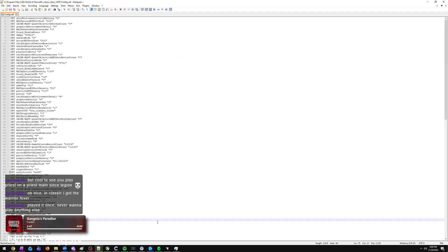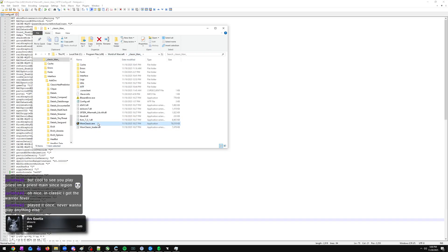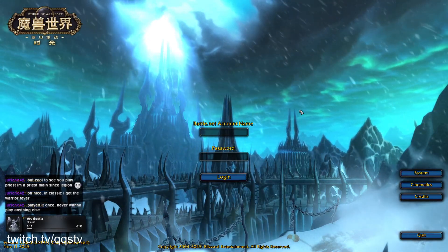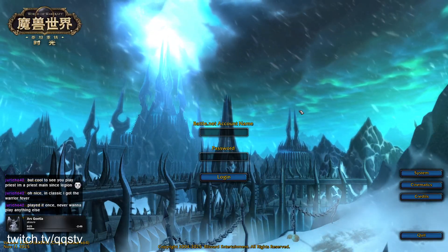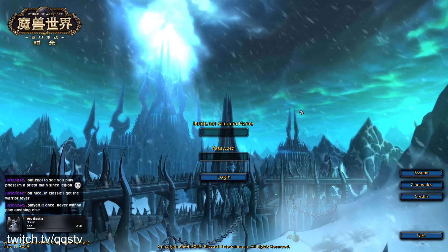Save the config file and then go back to your Classic WoW folder and launch the game. Once you're in, set yourself a two-minute timer — please wait the full two minutes, because if you proceed too early it doesn't work.